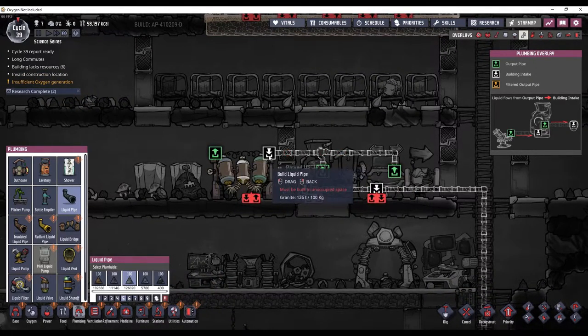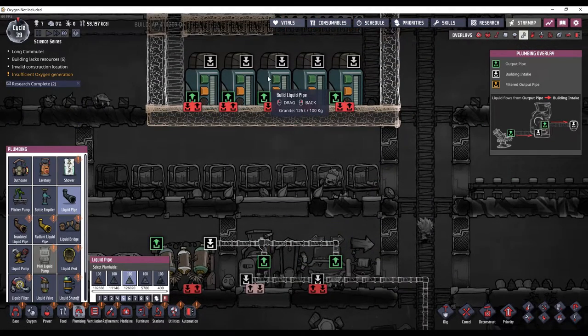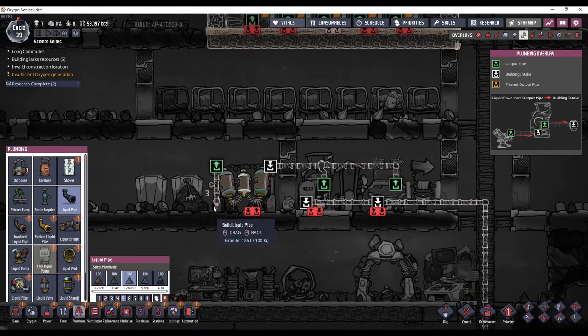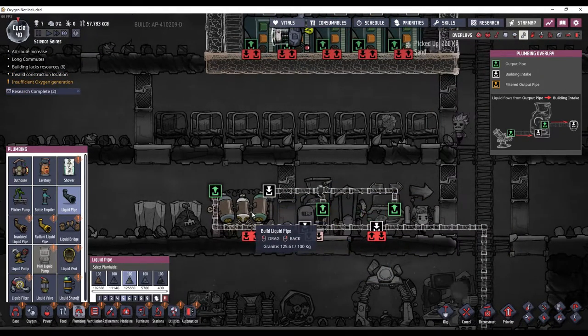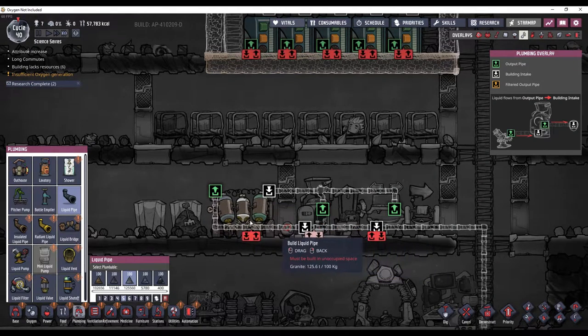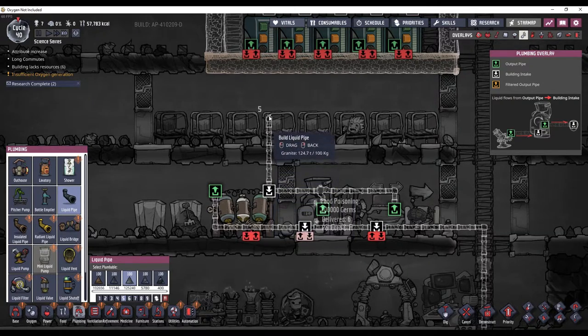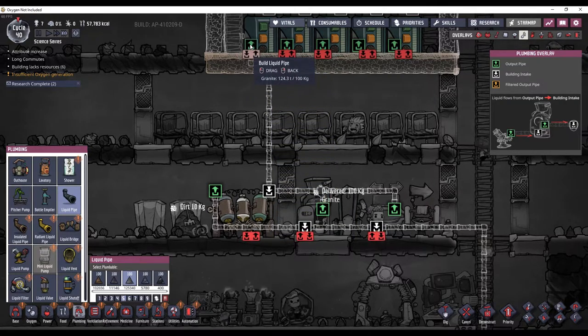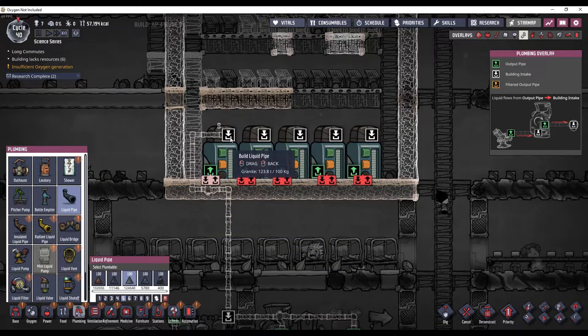We want the excess polluted water in here, so this is going to go this way, and then any time it can't go into the sieve because this is full, the sieve is going to be backed up, so the polluted water will then go up this way and into there.